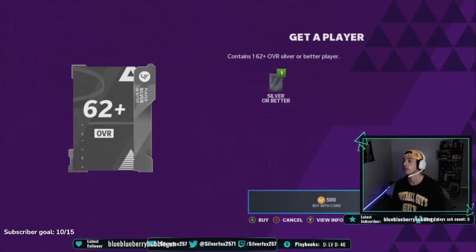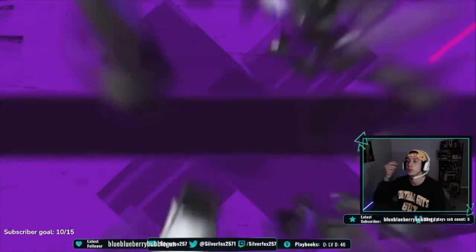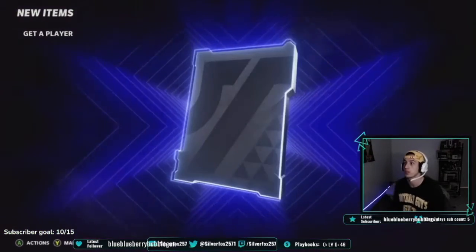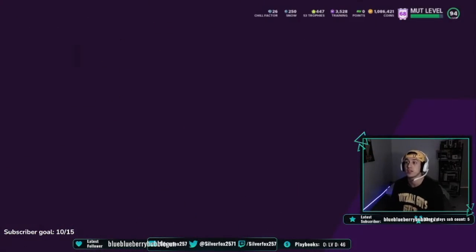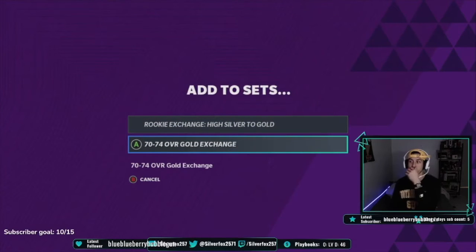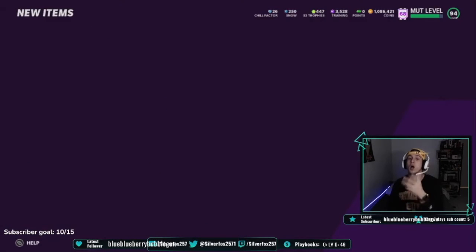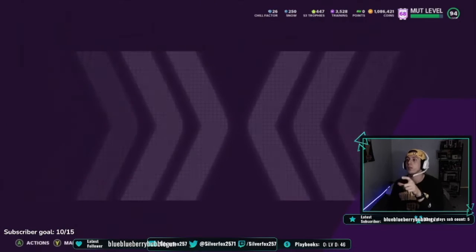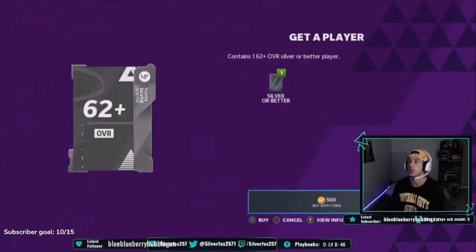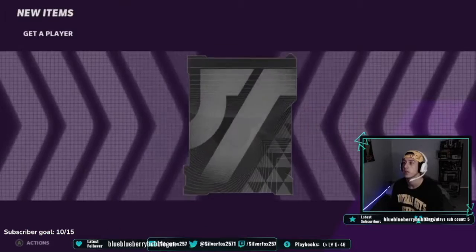So we just come over here and I can show you. If you get a card that is not good, then you honestly just put it in the set. So if we pull a silver here — it's a silver — you just take the silvers and throw them in a set. Throw them in the 70 to 74 overall exchange, and then you can either sell those if they're going for a lot of coins, or if they're not doing anything, just put them in there and you can make another set.